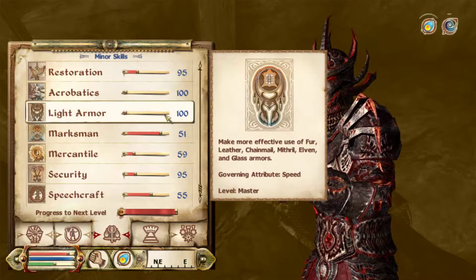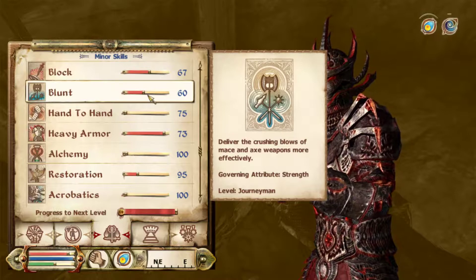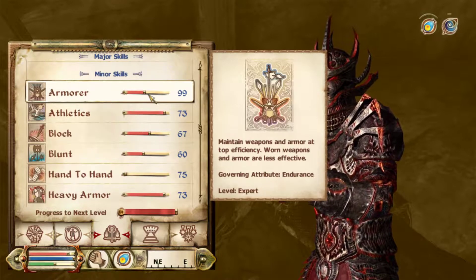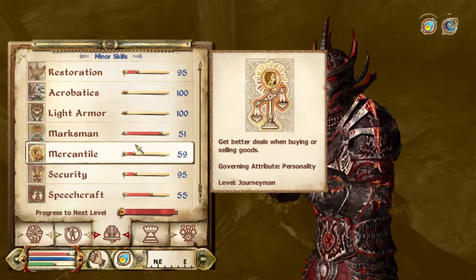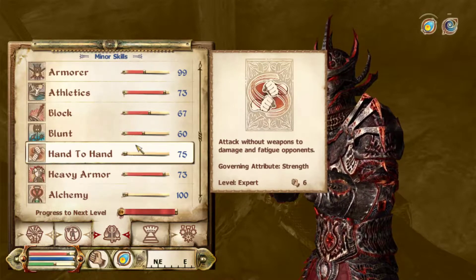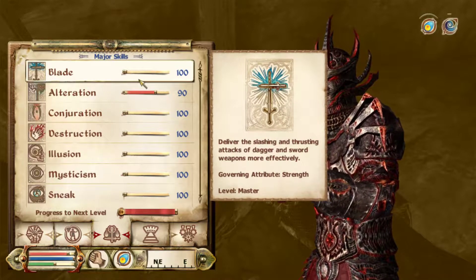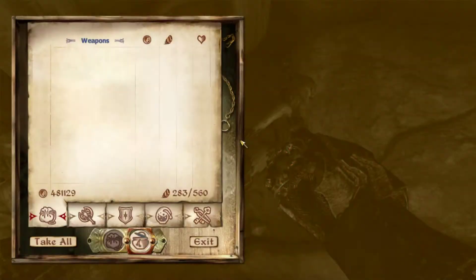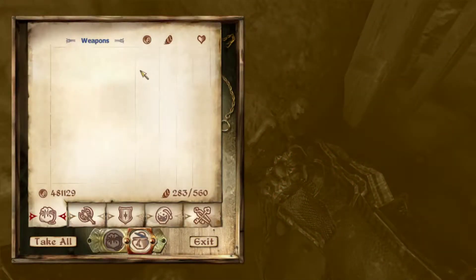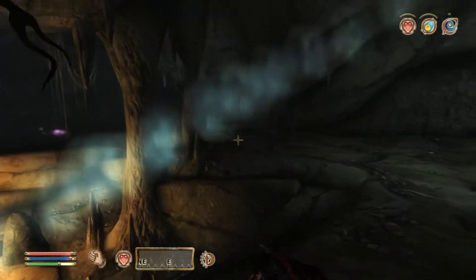How does this affect other attacks? Where'd Blade go? There's Blunt. I think Hand-to-Hand is the only one like that, though I'm having a really hard time finding Blade for some reason. Oh, it's up here. I am dumb — I thought I had a different skill in that place. Alright, so we got the two Spriggans there dead and we took their taproots.